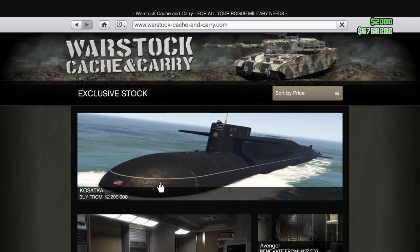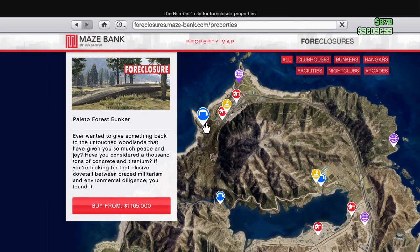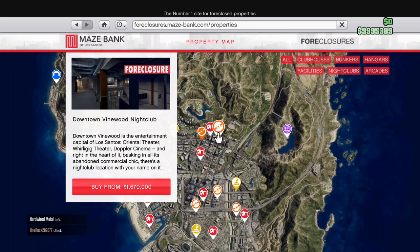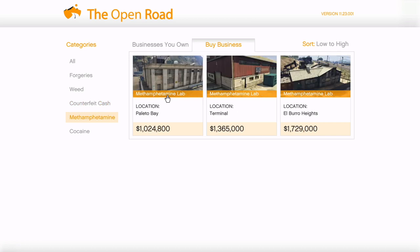For this method to work, there are a few things you'll need first. If you're a solo player, you're going to need the Kosatka, a bunker with the equipment and staff upgrades, and a nightclub with the equipment upgrade. If you play with friends, you'll need the same things as the solo players, but you'll also need a cocaine lockup, a counterfeit cash factory, and a meth lab with the equipment and staff upgrades.